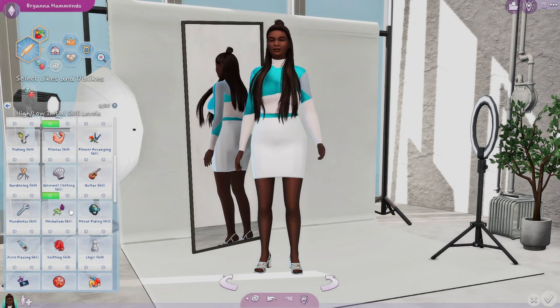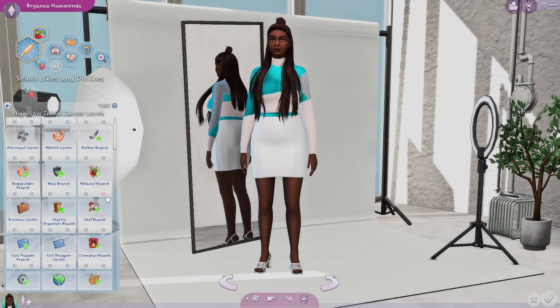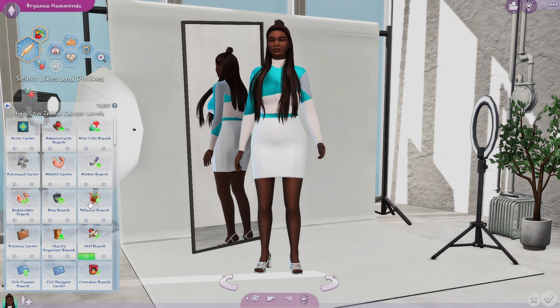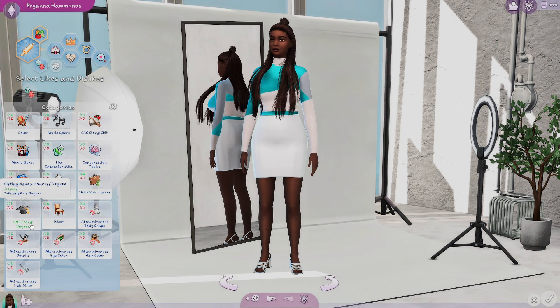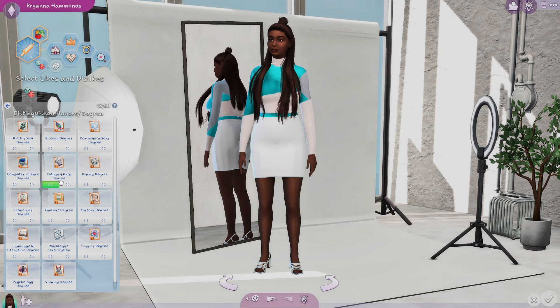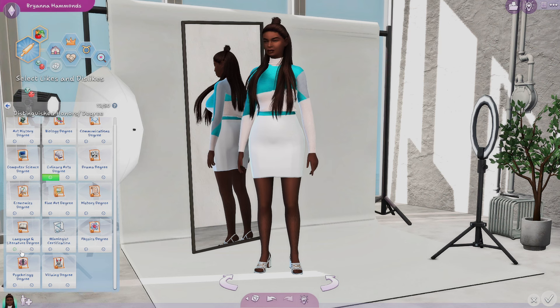After you select the skills, you can go into the career and then also do the degree. I want Brianna to be in the food world, so I want her to have a cooking job or a critic's job — I'm picking the critics branch. She'll have that as a promotion. For the degree, I want her to be well established, so I want her to have two degrees — one for culinary and then one for literature.